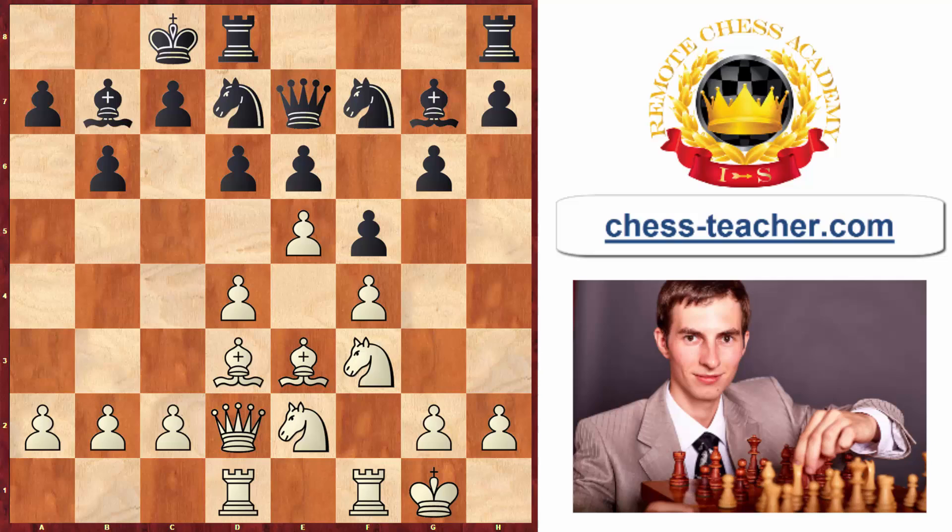Interestingly, this was a simultaneous blindfold game — white was not looking at the chessboard and was playing 10 games at the same time, yet at a really high level. White plays a4, and with opposite-side castling we see white ready to attack on the queenside. Black trades pawns in the center and plays h6, preparing a similar kingside attack. White plays a5, and black responds with the creative but risky pawn to b5.